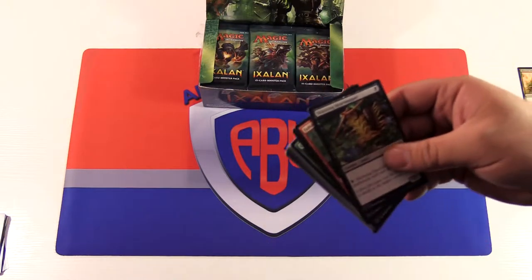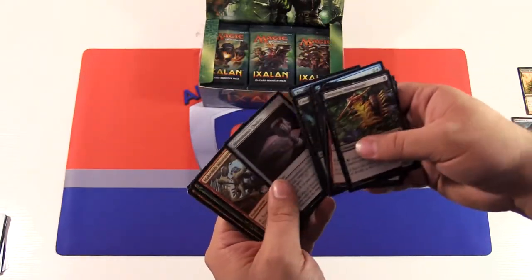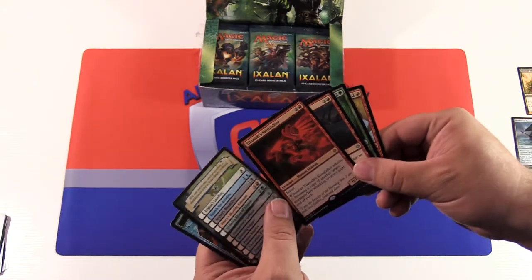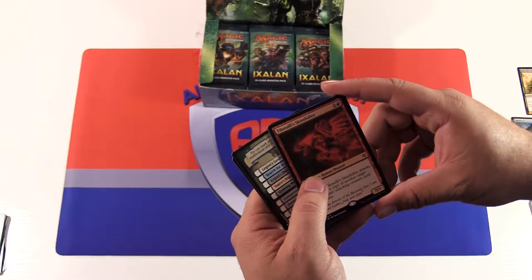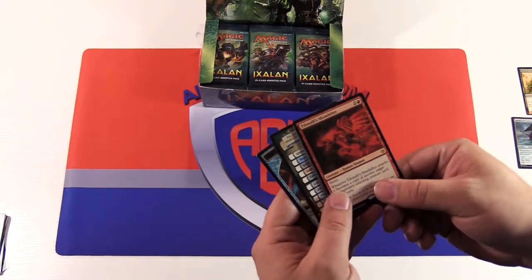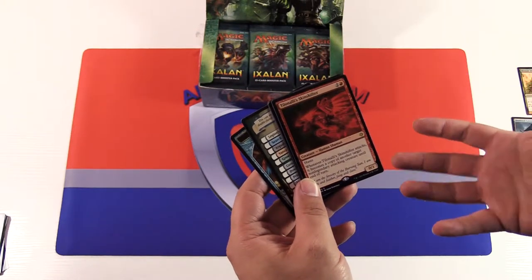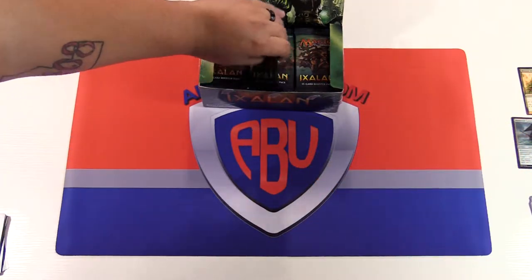Moving into our next pack. Uncommons: Makeshift Munitions, Vine Shaper Mystic, Fury. And there we go — I'm going to probably butcher the name, but it looks like Talion's Shapeshifter. I've never been good at first pronouncing these names. I think that's one of the planeswalkers from this set. It isn't — it's more a reference to one of the characters tied into the Aztec empire that worships the dinosaurs of the plane. Another treasure token.